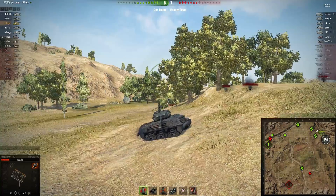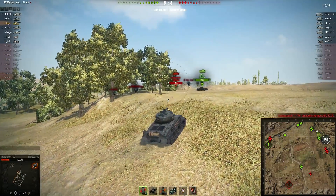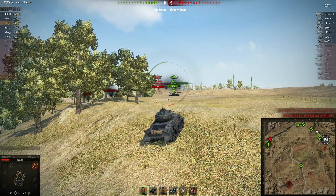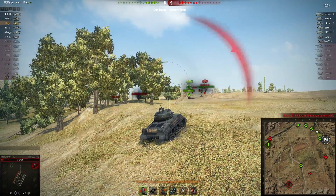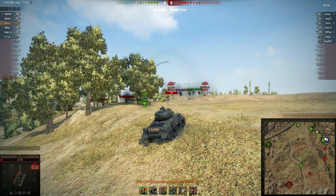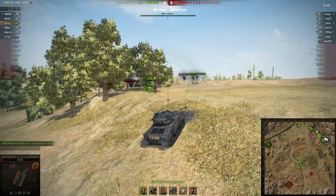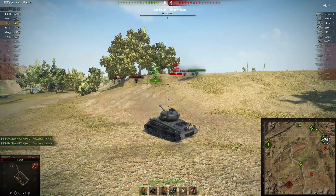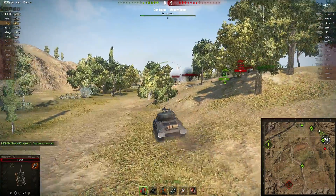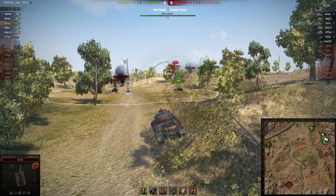This tank reminds me a lot of the Chinu Kai versus the Chinu — very similar in that the premium version has a little less speed but pretty much the same gun. That's the truth of the Chinu Kai versus the Chinu also — the Kai is a little bit slower, everything else being the same. I don't mind that combination. Sometimes being faster gets you in trouble, so a slight speed reduction can actually help you play better — it makes you take your time and not push out too far, and I like that.